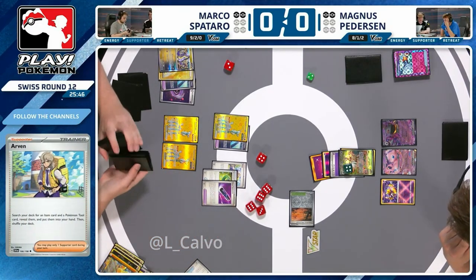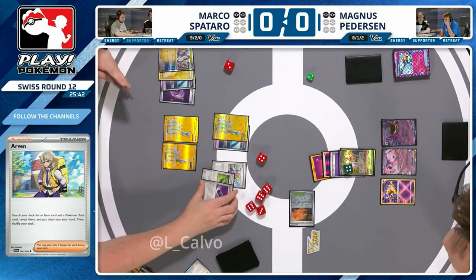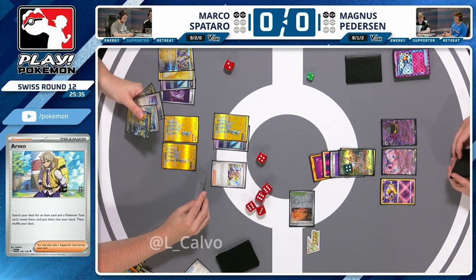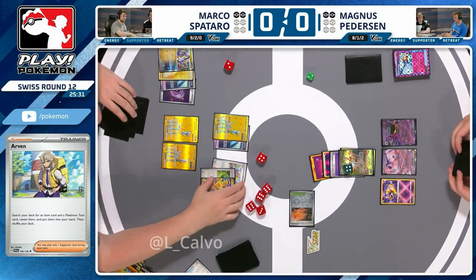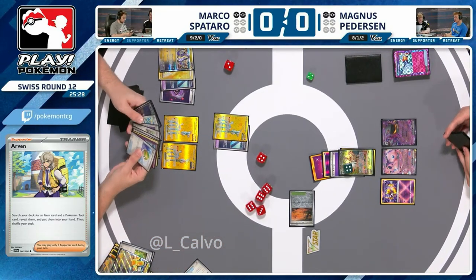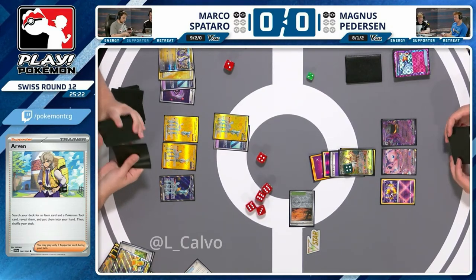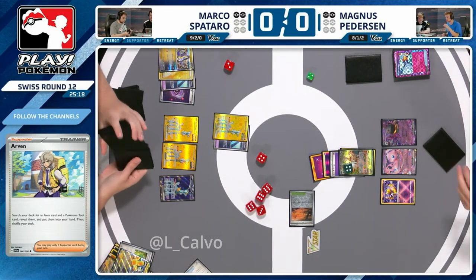So a Boss's Orders to KO the Miraidon would essentially checkmate Marco at this point. Magnus not guaranteed to get it, but yeah — that's the situation. If I'm Magnus I'm going there. There's a record of eight wins, one loss, two ties on day two of a special event. Marco can probably spot the play as well. Magnus doesn't have much draw on board either — no Kirlia, a Mew with a hand that's too big to use right now.